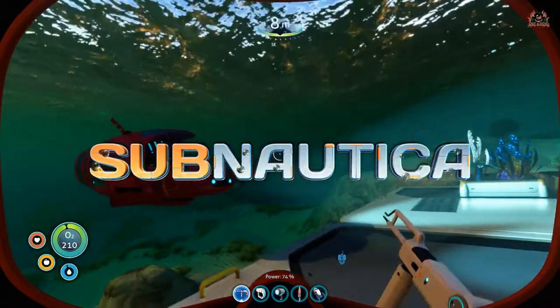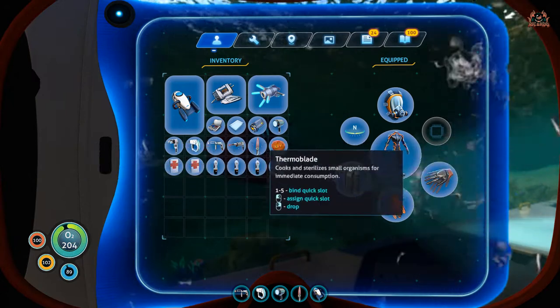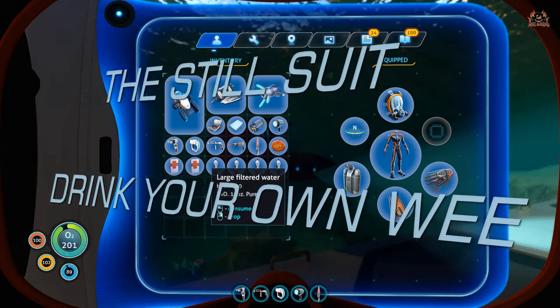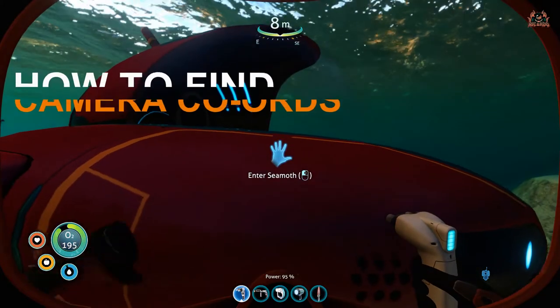Hello and welcome back to Subnautica, the survival-based sea game that has many items to collect and craft. Let's talk about the still suit. The still suit is an item that allows you to drink your own body fluids to rehydrate yourself. You won't be completely autonomous, but it's going to help.